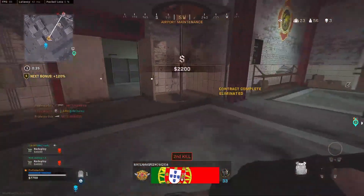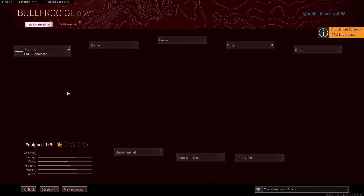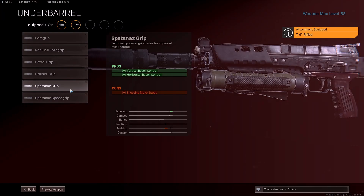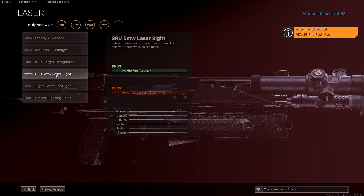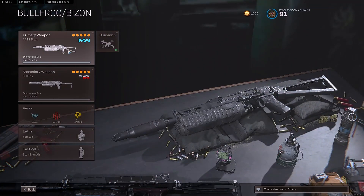Now let's talk about the best attachments for the Bullfrog. We're going to go with the Grew suppressor, the 7.6-inch rifle barrel, the Spez Nasgrip underbarrel, the 85-round FastMag, and the Grew 5 milliwatt laser sight. I think this is the best optimal build — it's balanced, it's going to give you hip fire, and it's going to give you the fast reload. I think this is a good build, and then I'm going to show you guys the Bison.